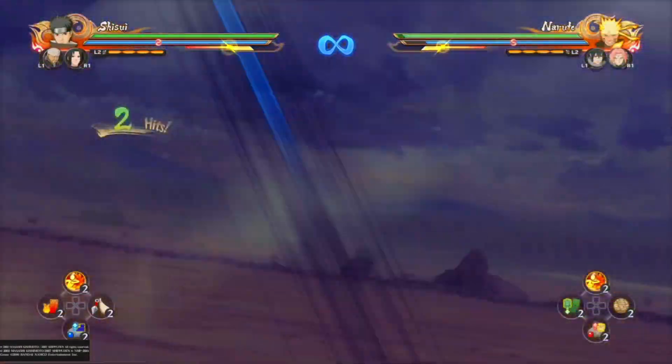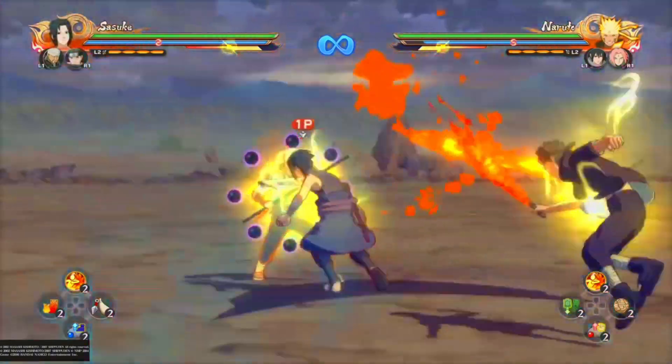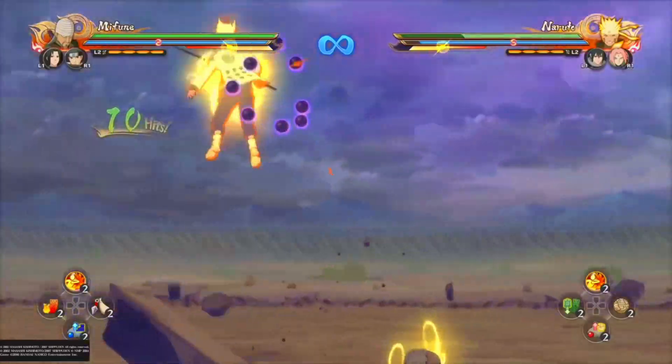Now let's talk about his grab. Decent range, but what you want to do after you land the grab is go into his Jutsu buffer — whether that's the one-hit version or the normal one — and go into guard pressure, so you can break your opponent's guard quickly and pressure them after the grab.